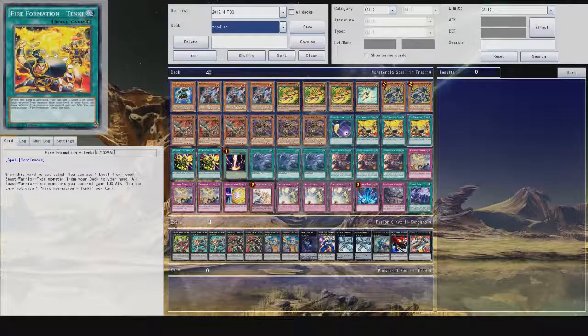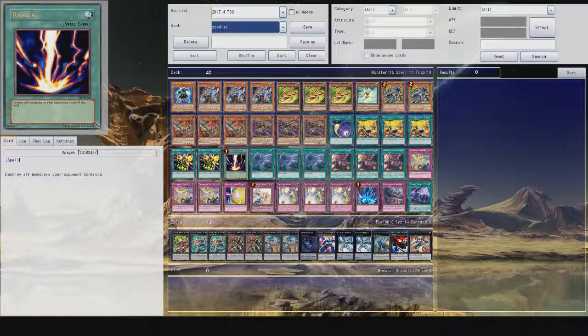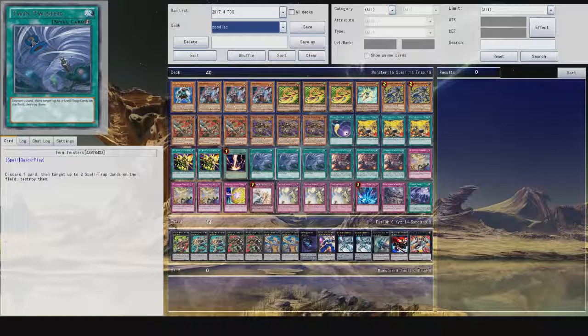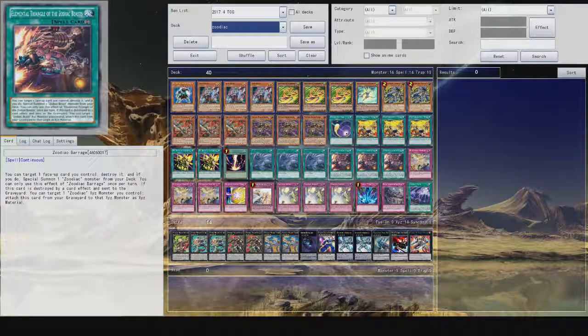On to the spell cards. We have Cosmic Cyclone, which allows you to banish a spell or trap on the field. Free Fire Formation Tankies, which allows you to more easily get out your beast warriors such as your Zodiac cards. We have My Body as a Shield — when your opponent activates a spell, trap, or monster effect to destroy a monster, pay 1500 life points to negate the activation. Raigeki to wipe the field. Three Twin Twisters to get rid of opponents' spells, and discarding in this deck isn't the worst thing anyway.